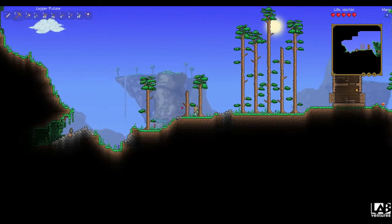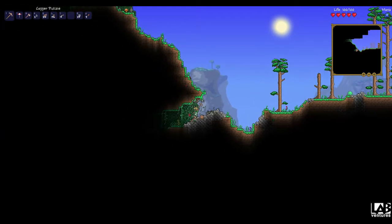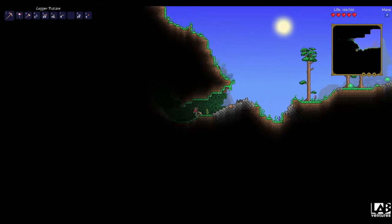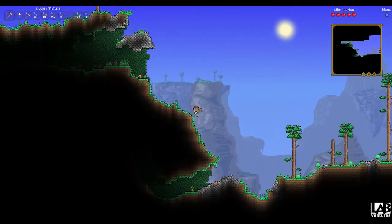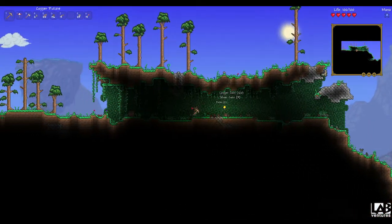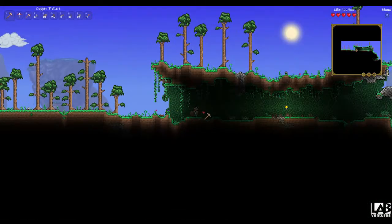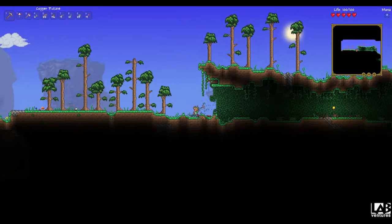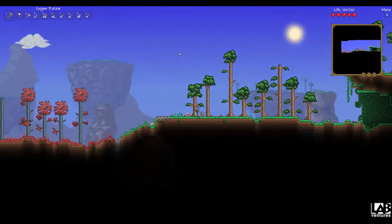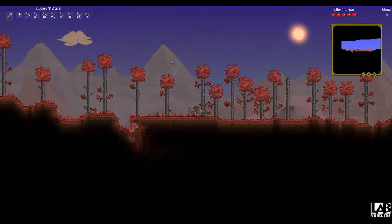Now that the housing is done and I've explored the spawning area, it's time to go out and look for a cave. In the third chest I don't find any very useful items, though I did find a good bit of silver. I need 50 silver in order to spawn the merchant, so getting a little bit of silver is actually pretty helpful.